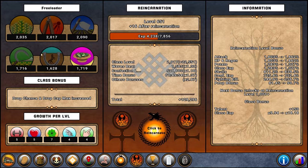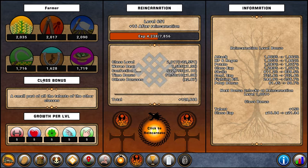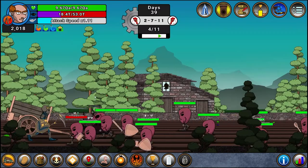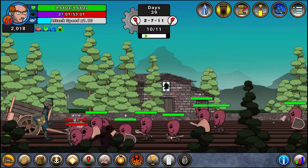You will feel when you need to reincarnate again because your XP gain is going to slow down. These three classes are much faster at progressing than the others — Freeloader is not too bad. Each class has a different growth per level in terms of stats. For example, Freeloader is very luck and gear oriented, so you're going to want to invest into luck nodes as much as possible.